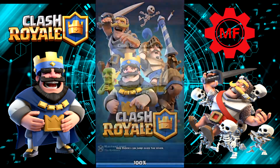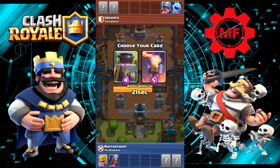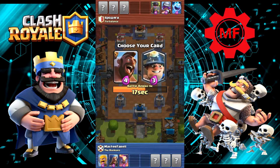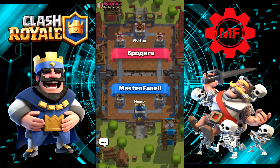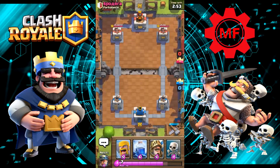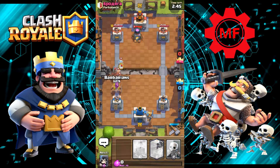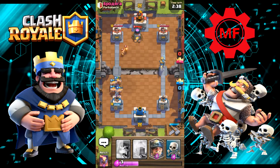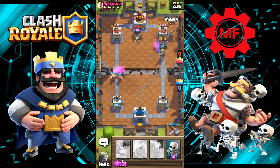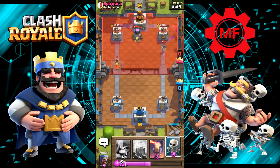Let's go with Barbs, Wizard, Miner. Crown Duel against — I have no idea how to say his name. He gave us Prince. Let's put the Prince in the back. He gave us Lightning. Let's put the Miner here in the back, try and do a little chip damage. He gave us a heavy deck — Giant, Lightning, Giant Skeleton, Prince.